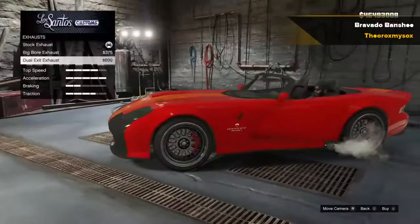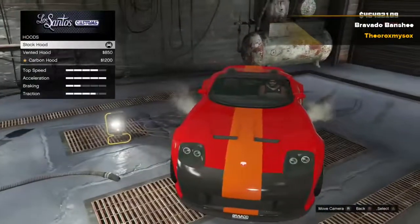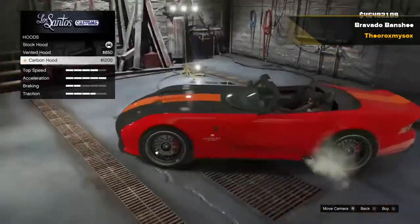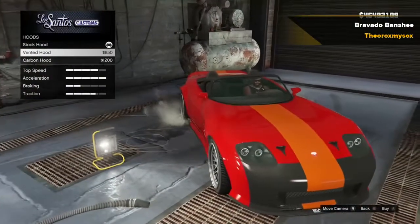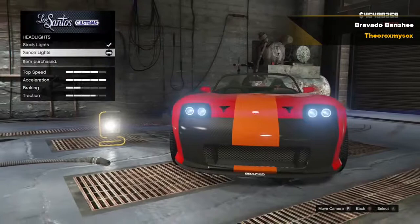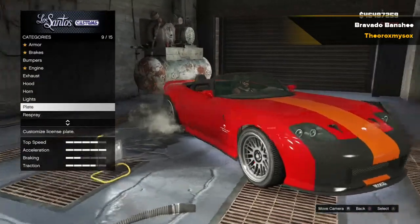Alright, so I already put on the carbon bumper — that looks pretty nice on this. I'll do the dual exit exhaust. For the hood, I'm not really trying to go with a carbon look on this car, so I'll just do the vintage hood right now. For the headlights, I'll do the xenon lights, like always. It's always good to have xenon lights.